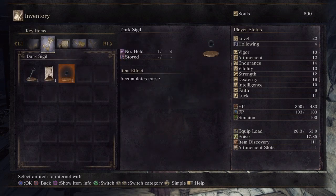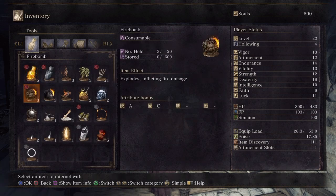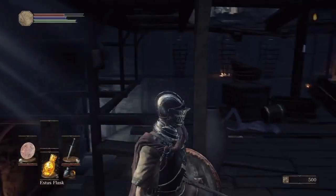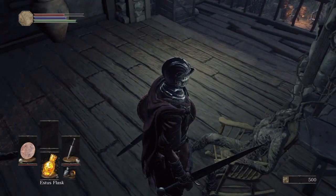So we're looking for a charcoal pine bundle. Charcoal pine bundle applies... okay, so it's charcoal pine resin. Does it last longer or something? Because I have gold pine resin here, but this is a charcoal pine bundle. Interesting. We'll have to take a look at that a little bit.